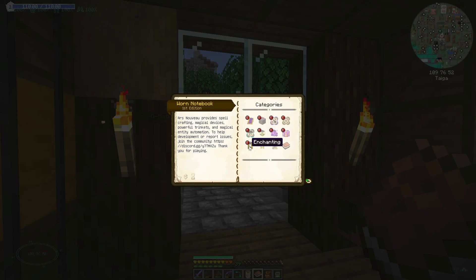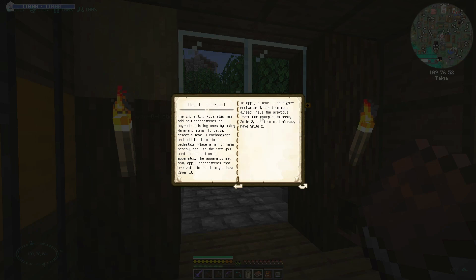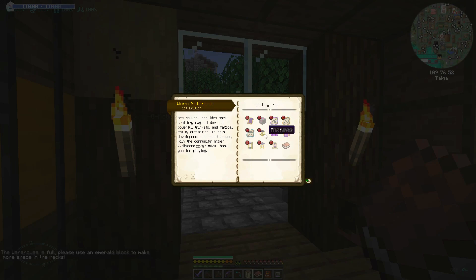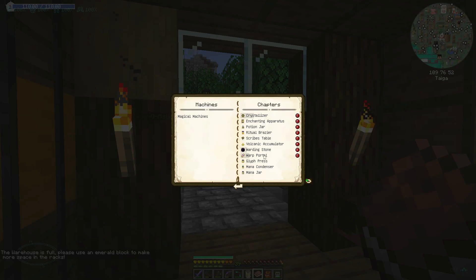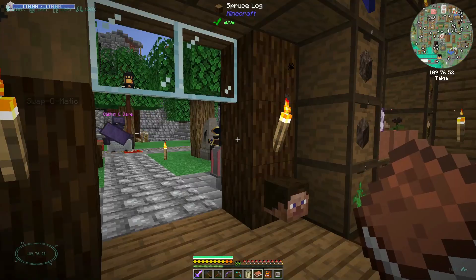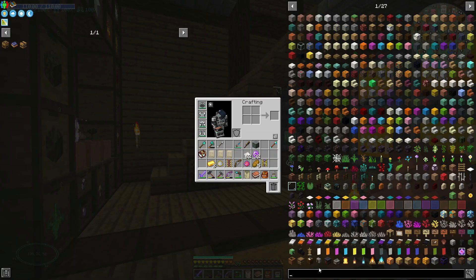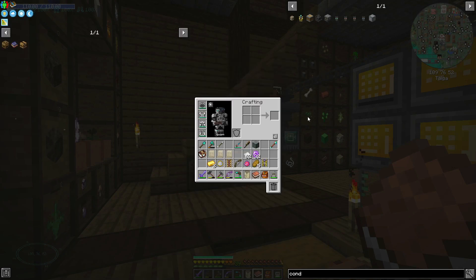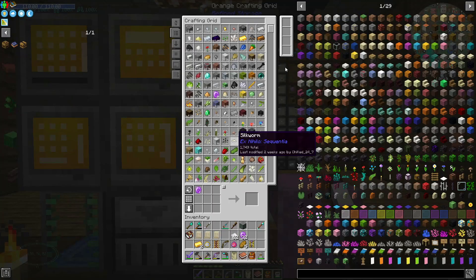We need to work through some rituals and some enchanting and all sorts of stuff. Spells - enchanting, how to enchant. A jar of mana - I need to work out how to get mana. I think we started looking at that. Mana condenser - it converts world mana to mana jars that are placed beneath it. That's the thing I had - I can make that.